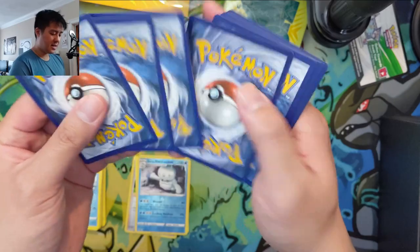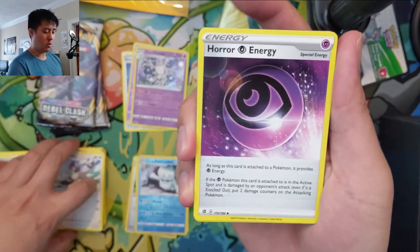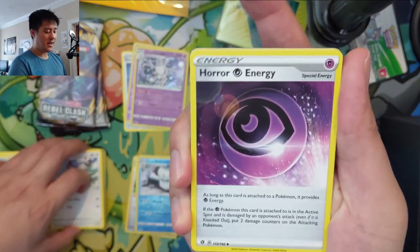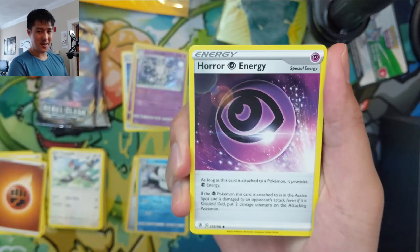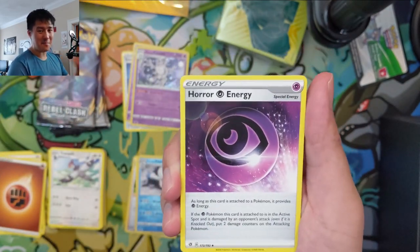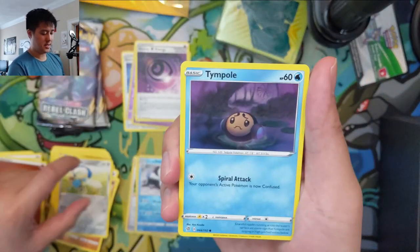Still haven't gotten a hit — getting pretty cool cards but nothing too crazy. Tranquil Horror Energy — these energies are really strong. When there are two of these on Dragapult and there aren't many good ways to remove them, it's really frustrating. When you attack them they do 60 damage back, and sometimes with Giant Bomb on there that is so much damage. Very good card.